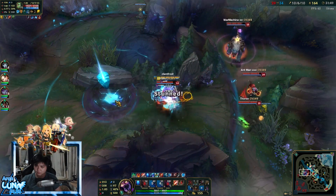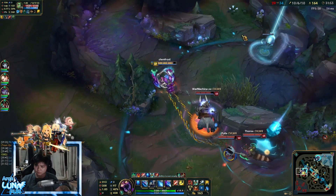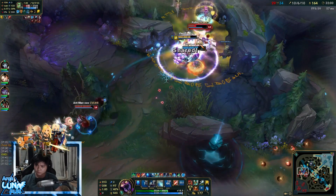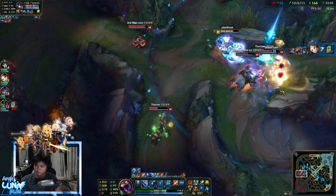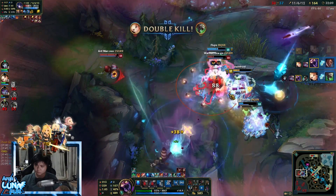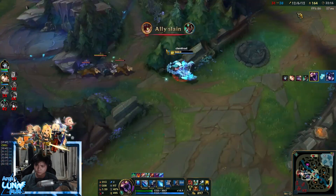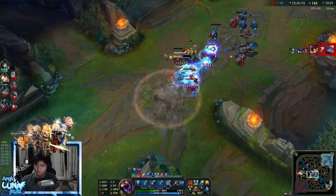I see Amumu and just grab him out. Someone's telling me to go back but I know we can fight this. I see Twitch, I flash onto Twitch and we burst him. Poppy uses his ultimate on Twitch. Lucian is stunned — another follow-up stun on Lucian. I can see Sejuani. Jhin had three ults at the back. Now I just want to push — I don't care about Ziggs. I go for the middle lane and can wave clear it myself.